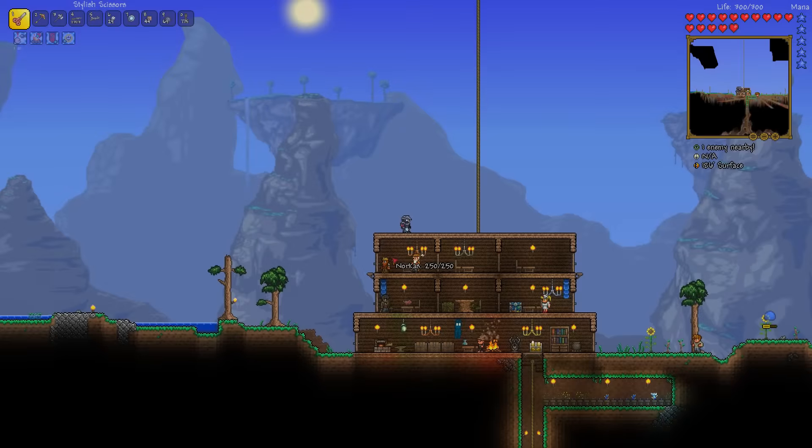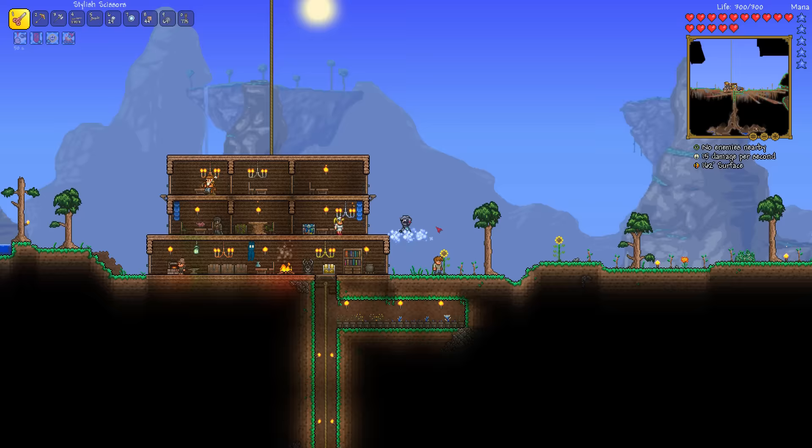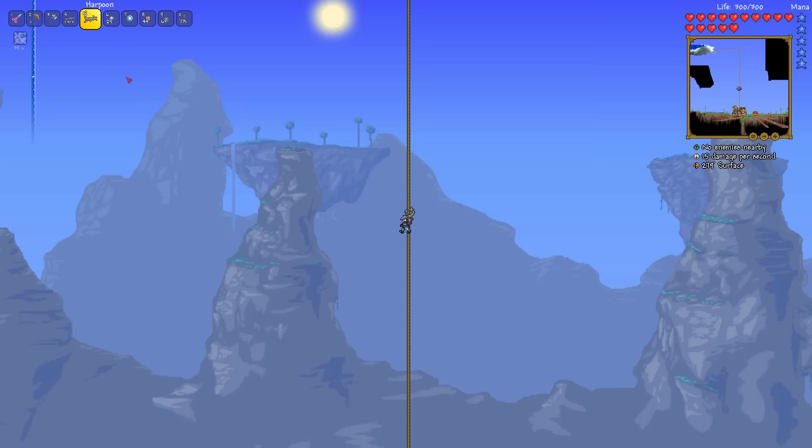Hey everyone and welcome back to episode 14 of my Terraria let's play. Last episode was quite interesting - we have Jeff, no longer Dylan. Dylan the pedophile has died. We had the goblin army occur, we found what is apparently called a floating lake or sky lake. I've never heard of that one - I don't remember if they were in 1.2 or 1.3, but I've never seen one myself.